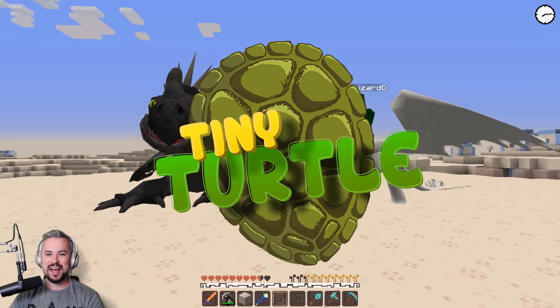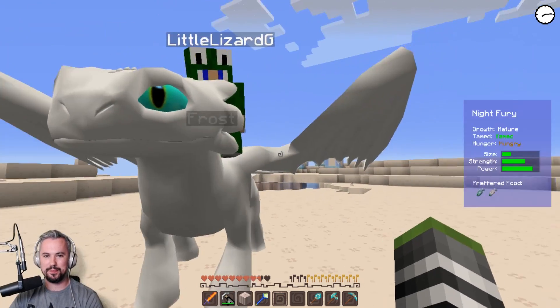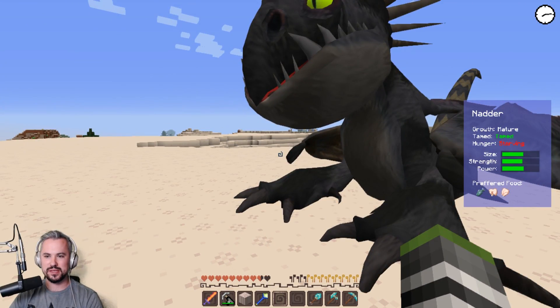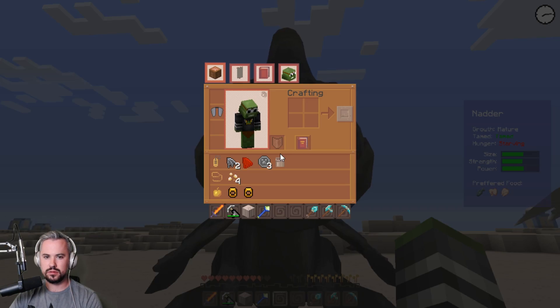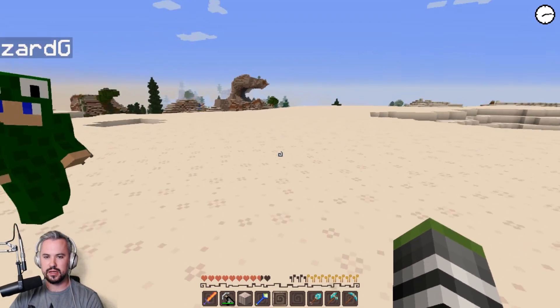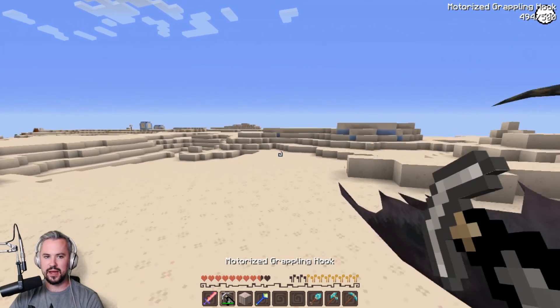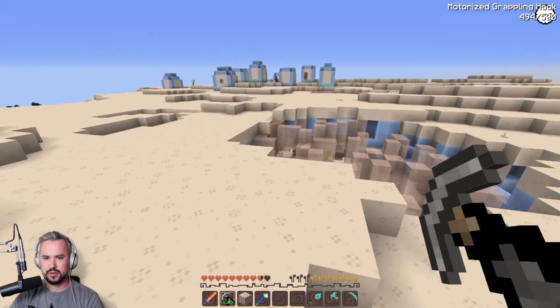Hey, what's going on guys and welcome back to some more Minecraft Dragons. We are back. We are Tiny Turtle and Little Lizard. We've got Frost and the big natter. What's the name of the big natter? He's the Panther Natter — I call him the Panther Natter.